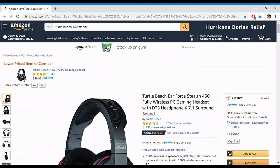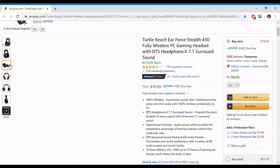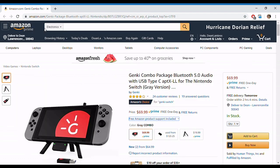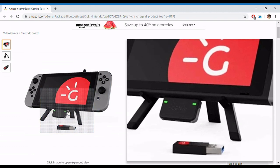As for those of you who want to use voice chat while in docked mode, this will come at a more expensive cost. You need to buy a headset with a USB dongle to plug into the Switch's dock, or buy a Bluetooth transmitter to plug into the headphone jack while docked. For a full list of compatible headsets and more, check the link in the description below.